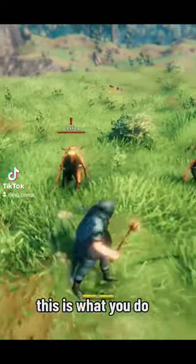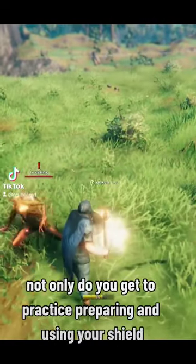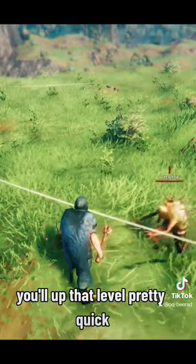Hey, this is what you do. Get your shield out, find your two Greylings, and just sit there and let them hit you. Not only do you get to practice parrying and using your shield, you'll up that level pretty quick.